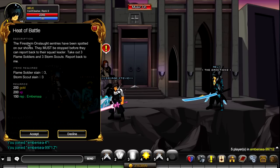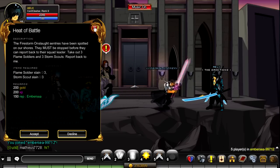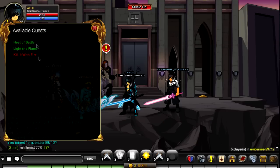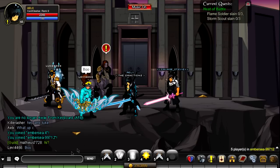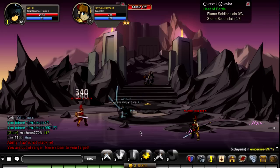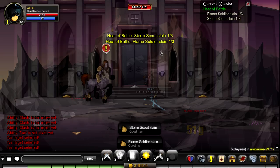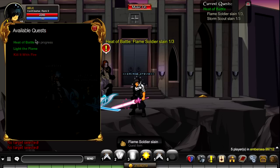The next quest is called Heat of Battle. This one you have to kill the Flame Soldiers and the Storm Scouts. I'll accept it since I can. You actually go down one room and fight these guys — kill this person once and the other guy once, and you get one of each. After you do that, you'll be done with that quest.